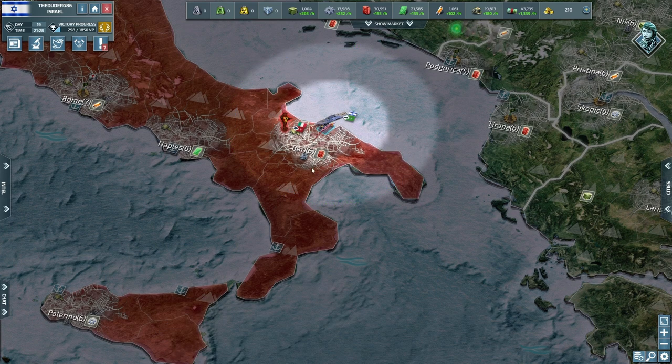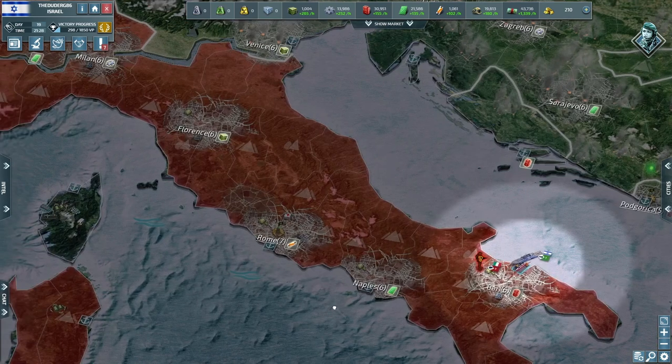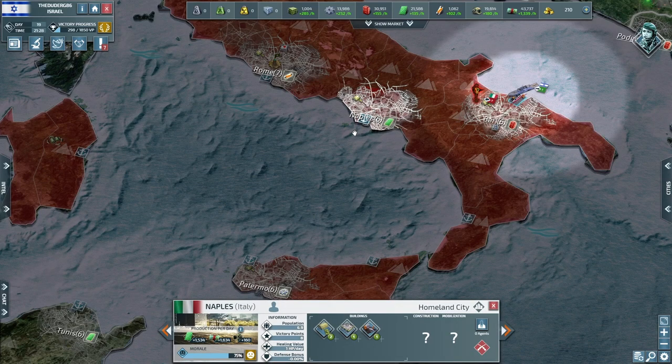We're going to be clearing this city — Barry. We'll keep an eye on what's what. It's probably not safe to be going over to Italy to take any land, but it's of interest.